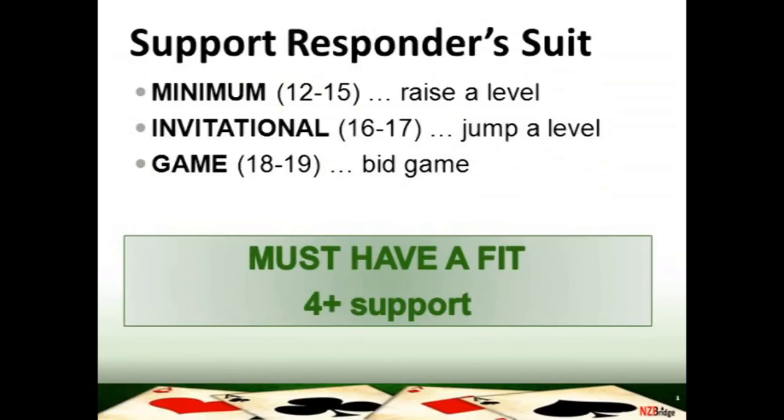We're going to look first at you supporting your partner's suit. So you've opened one of a suit and your partner has changed the suit, but you can now support your partner's suit that they've mentioned. If you've got a minimum hand of 12 to 15, you're simply going to raise your partner's suit one level. If you've got a close-to-game hand you can make an invitation, then you're going to jump a level in your partner's suit. And if you've got a game-going hand of 18 to 19 points, you're going to bid game straight away in your partner's new suit.